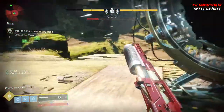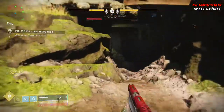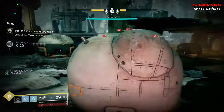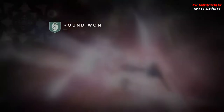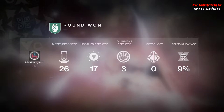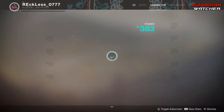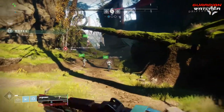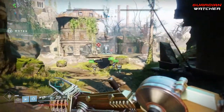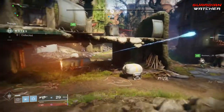Now let's go over the Titan exotics. Heart of Inmost Light is an exotic chest piece focused on synergy — using grenade, melee, or barricade abilities increases damage and resistance, and while buffed, the next ability used has a faster regen. Ursa Furiosa are exotic gauntlets that let you move faster while guarding with your Sentinel Shield, and guarded damage converts to super energy after your super expires. One-Eyed Mask is an exotic helmet where being damaged marks that enemy, and when they are defeated you gain increased damage and an overshield. Antaeus Wards are exotic boots that allow Titans to reflect incoming projectiles — rockets, grenade launchers, sleeper rounds, or anything of the sort — while sliding.